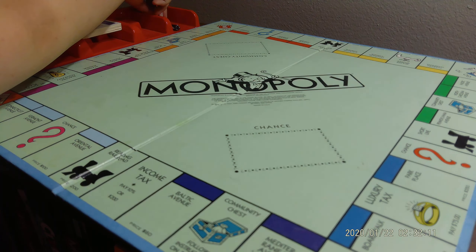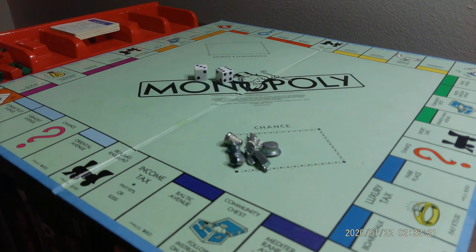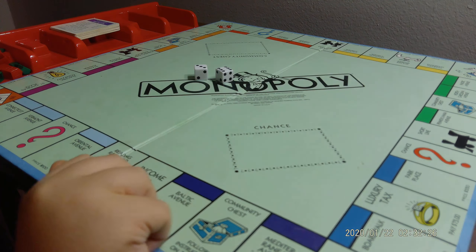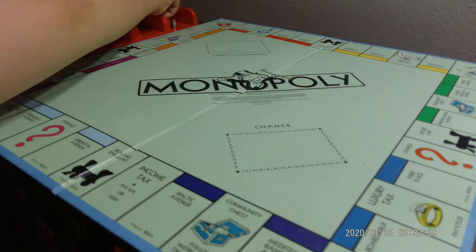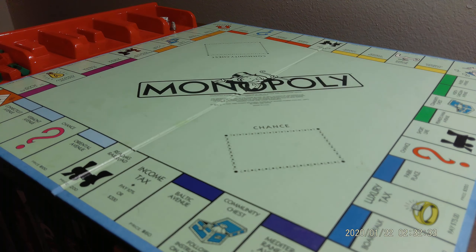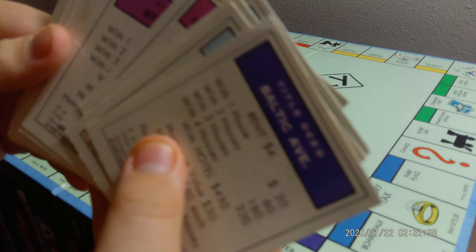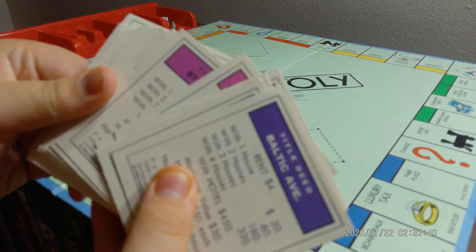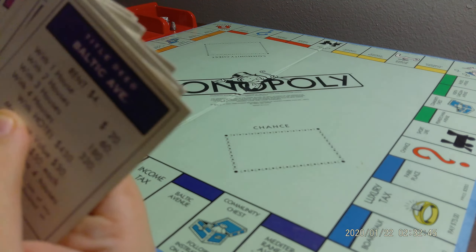I got the dice and the six metal tokens — there will be more coming soon. And the property cards. Fun fact, these are the properties from the deluxe edition, which I will show you in a minute.